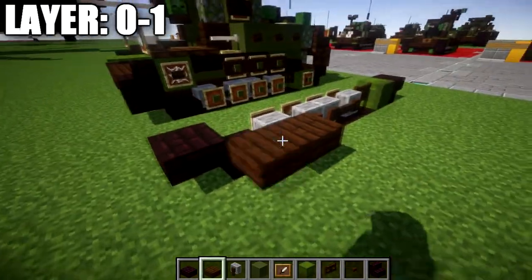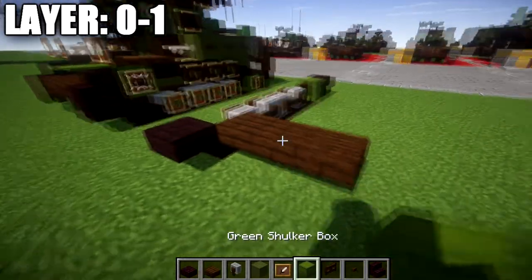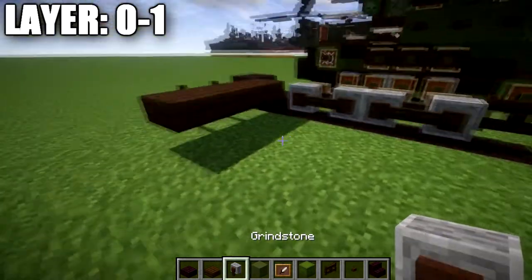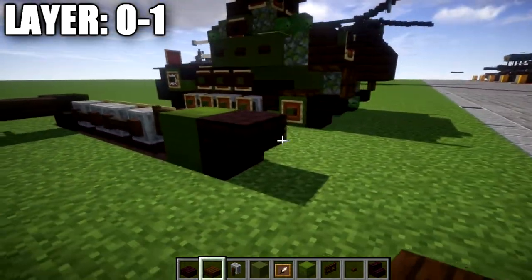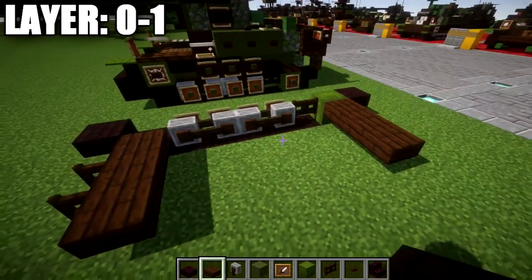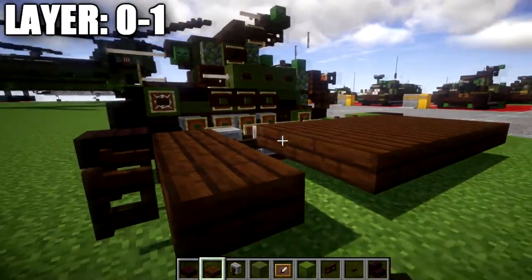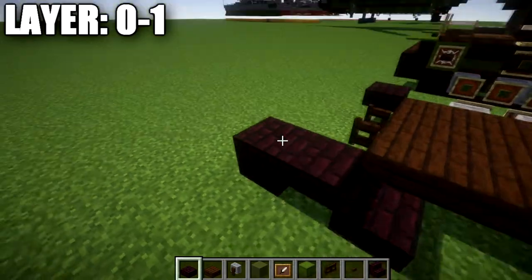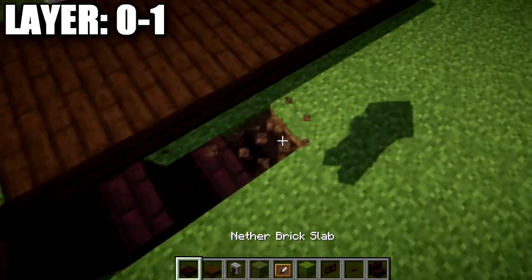Once that's done, we're going to go to this nether brick slab and place three dark oak wood top slabs over. Coming off the middle dark oak wood top slab, we're going to place down a dark oak wood fence gate opened up toward that top slab. From this, we take our dark oak wood top slabs — going back to the shulker box location, we place down a row of three across the back space. We then fill in the space between these two rows of three dark oak wood blocks to make the bottom of the tank.